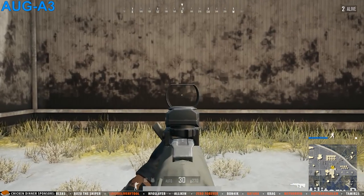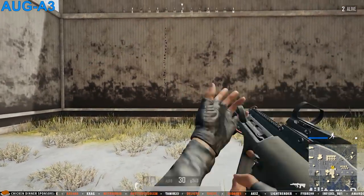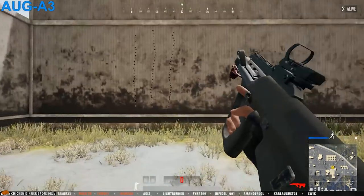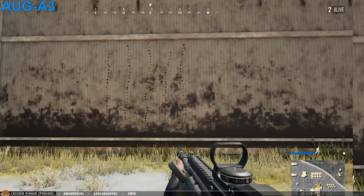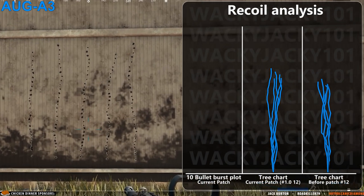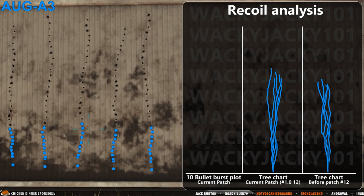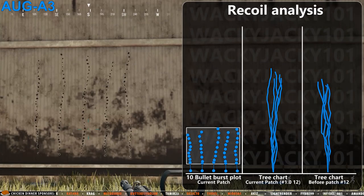Now to the AUG A3, which I compared to the M416 before the patch — back then it had almost identical handling. But now this weapon starts to prove its worth. An insanely low amount of recoil overall, with almost identical behavior to the pre-patch version. The AUG is essentially the same as the one you picked up before the big nerf to assault rifles, and it now clearly belongs in an airdrop crate because of this alone. The 10-bullet burst plot again has the jump between the first and second bullet, but a super tight and predictable spread between the rest.